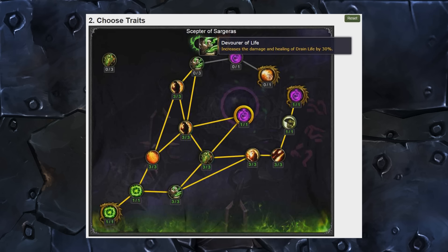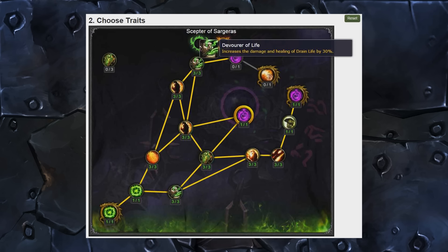Devourer of Life increases the damage and healing of Drain Life by up to 50%. I guess this means Destro is going to have Drain Life again next expansion. I really hope it isn't just a wasted button press for Destro — in the past it's typically been a very Affliction spell and hasn't done much for Destro. I hope they can make it work in Legion. Overall though, not a big fan of this talent because it's just a flat percentage increase to a spell's effect.